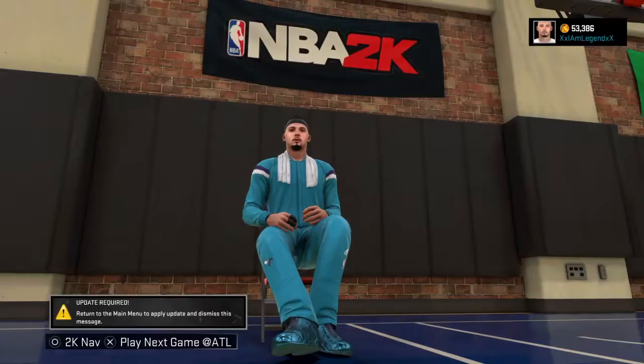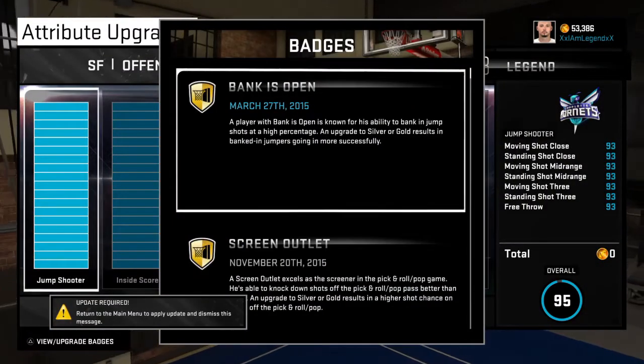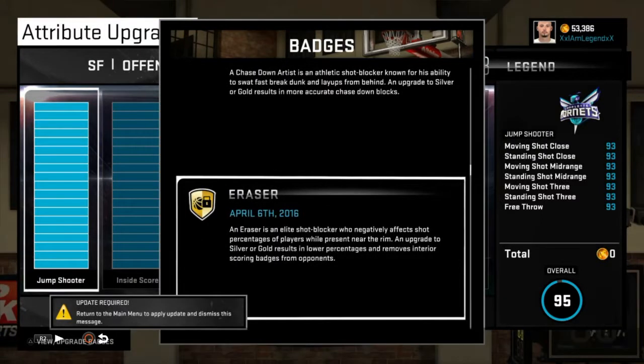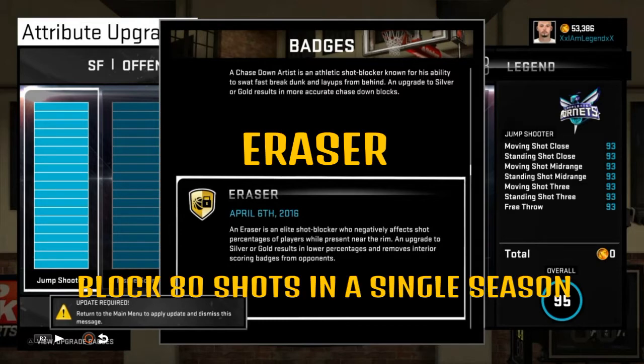As far as how to get the Eraser badge and the Chase Down Artist badge — they're pretty self-explanatory. You just need to get a certain amount of blocks for Eraser. For Chase Down Artist you also have to get a certain number of blocks as well as reach a certain rating with your attributes in order to unlock it. For Eraser, all you need is to block 80 shots in a single season.